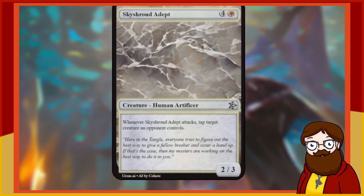Sky Shroud Adept is a 5-mana 2/3 white Human Artificer. Whenever Sky Shroud Adept attacks, tap target creature an opponent controls. This is not good enough as a 5-mana 2/3. I kind of like the tap-down effect though — it's such a simple effect, it could be an evergreen keyword style thing, like when this attacks, tap one of your opponent's creatures. That could very easily be a keyworded effect printed all the time as a generic evasion. But not on a 5-mana 2/3. I'm going to re-roll this one.